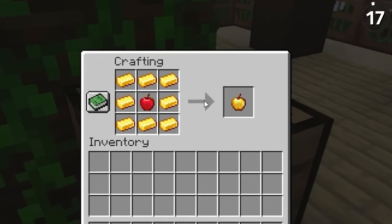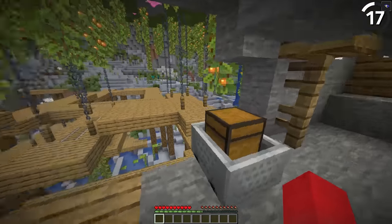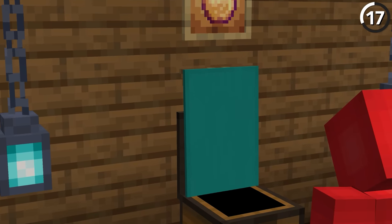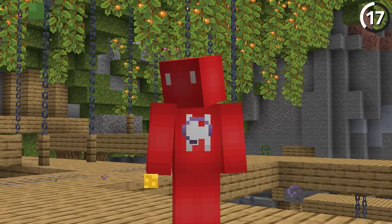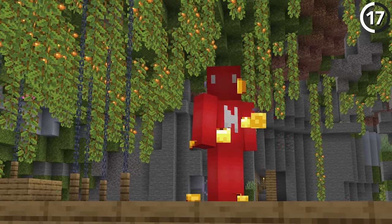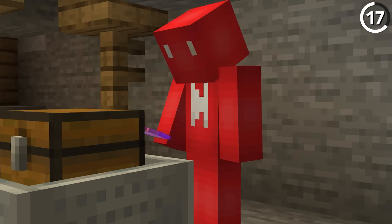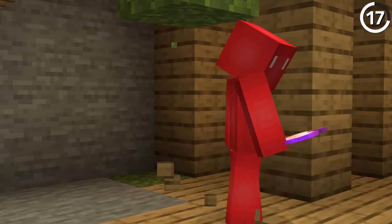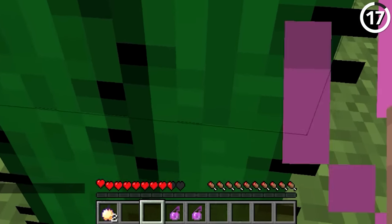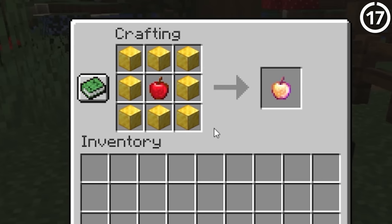Golden apples are expensive, but enchanted golden apples are something on a whole other level. Since if you're going through the effort to find one of these inside of a rare loot chest, it's probably gonna end up in yet another chest as a trophy. Since why would you eat one of these instead of the competition? Sure, it offers a lot of absorption hearts, but since it's a one-and-done thing, I'd much rather use regular golden apples or even a suspicious stew. And what's funnier still is that in old versions, the enchanted golden apple actually made it so you took more damage instead of less — and for the kind of cash you were burning back then, that was pretty brutal.